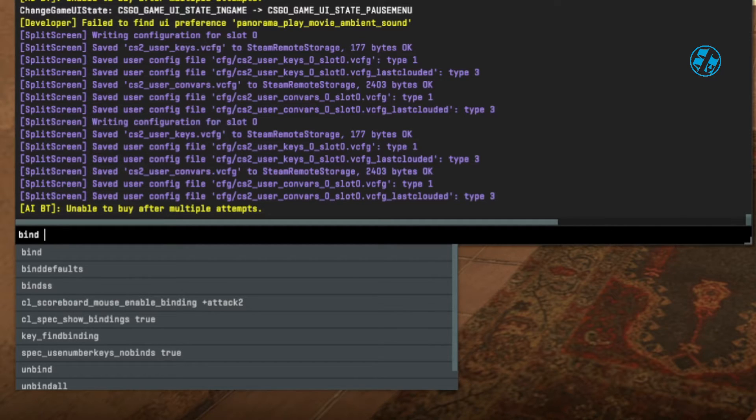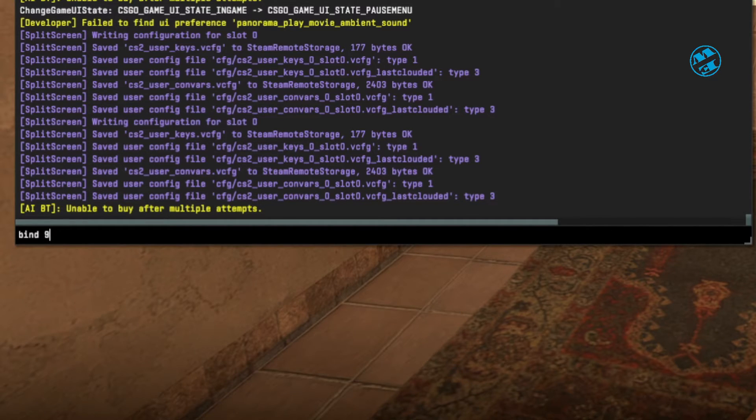I will use the number 9 key, so I will press 9, add one space, then put quotation marks, space again, then write say, and then the message you want others to see in chat. At the end of the message, add quotation marks and hit Enter.